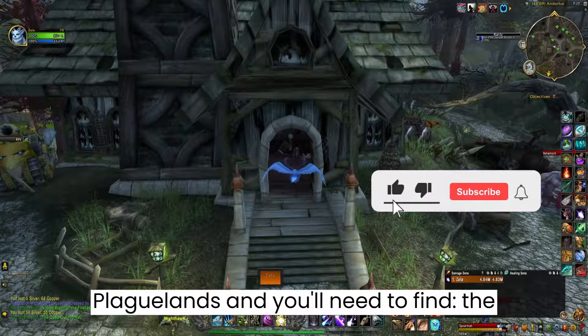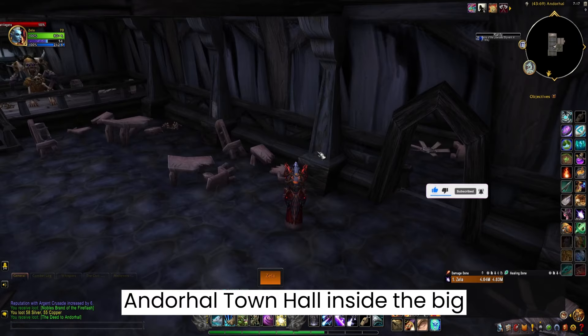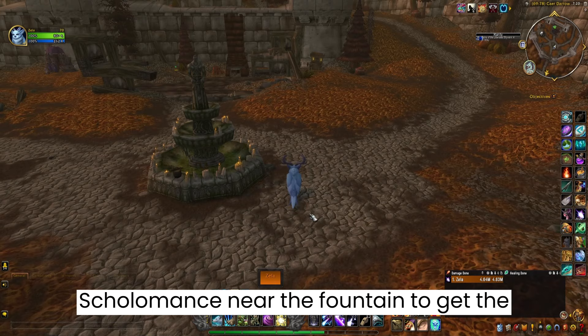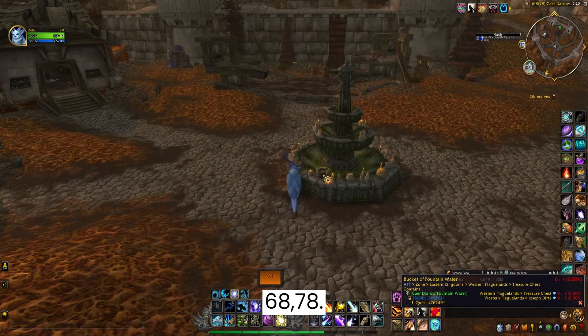Next, we have to go to Western Plaguelands. You'll need to find the Deed to Andor Hall — you'll find this in the Andor Hall Town Hall inside the big room, coordinates 44, 69. And lastly, back just outside Scholomance near the fountain, get the Caradero Fountain Water, coordinates 68, 78.